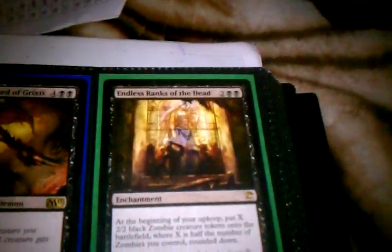Overlord of Grixis. Endless Rings of the Dead. 2 Xathri Gorgon Promo — this one should be right here. How about this OCD thing where they have to be in like a perfect order? And then a Foil.